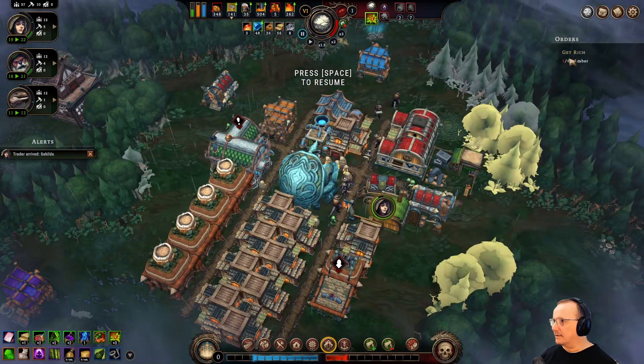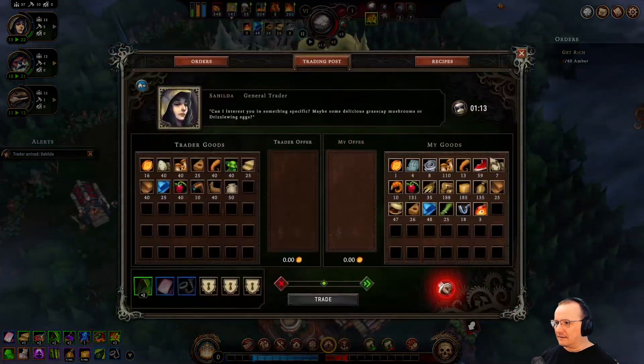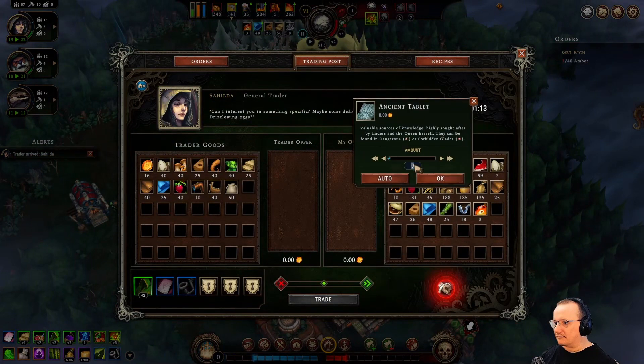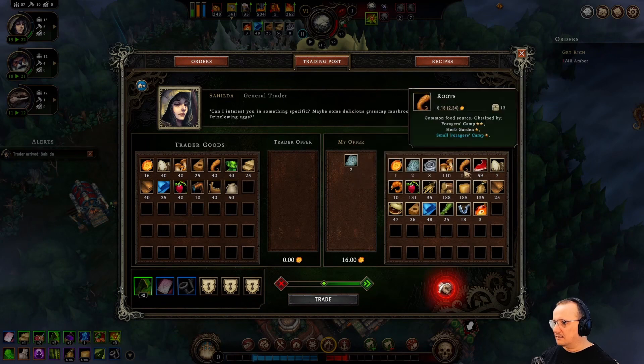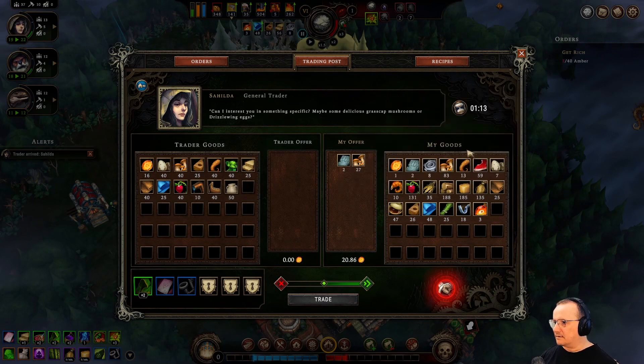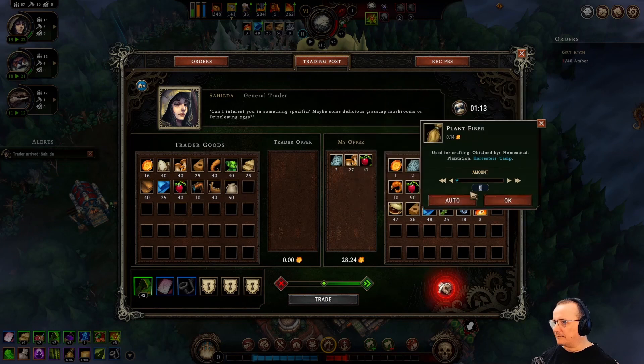40 amber — get rich. So this is how many amber we've got, which means basically selling stuff to get the amber. One of the things I can think of selling right away would be these ancient tablets — I can sell two of them and get 16. We have a whole ton of mushrooms, we can sell some of those. We have a ton of berries, we can sell some of those. We're doing pretty okay for plant fiber.